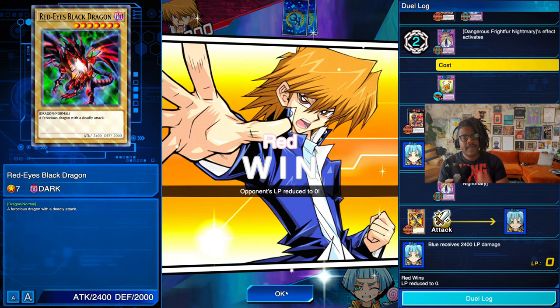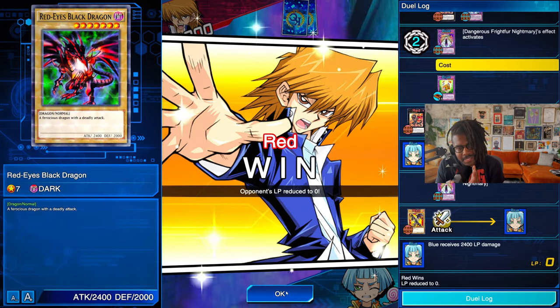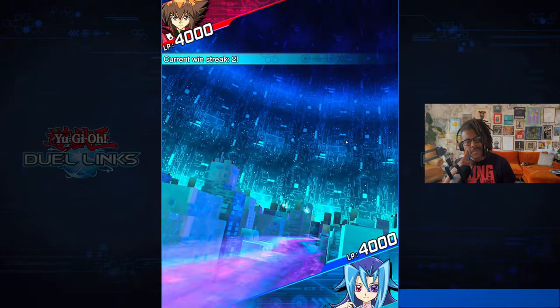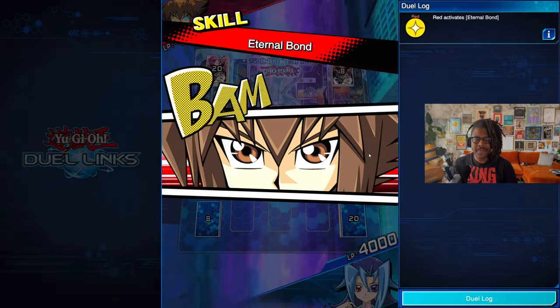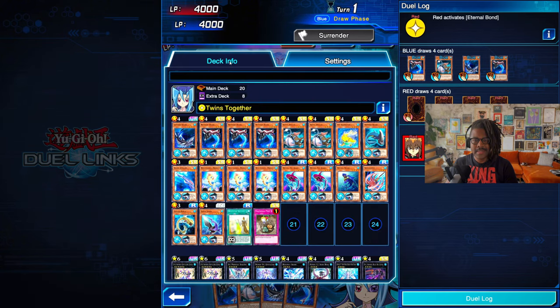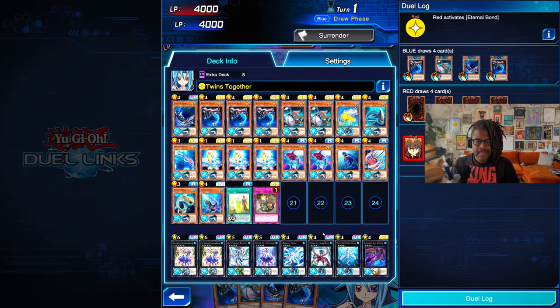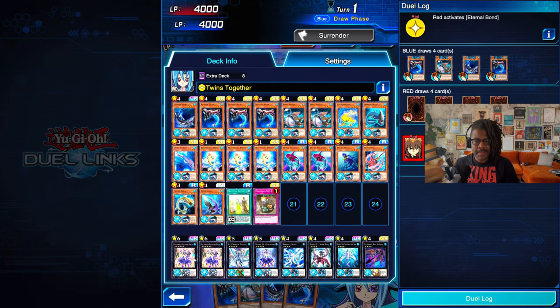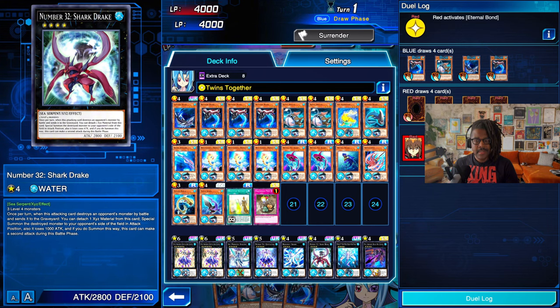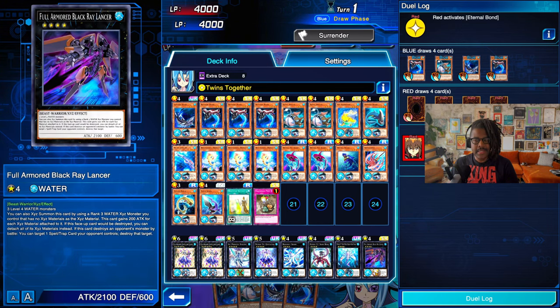This is why they nerfed effect damage in Duel Links. What were we doing messing with Ryo? Okay, hold on — I have to see what was going on here. We were using Twins Together. I think I was trying to unlock a skill or something like that. We've got the standard monster negate stuff — Crystal Zeros, Zero Force, Shark Drake. Let's see how this goes.